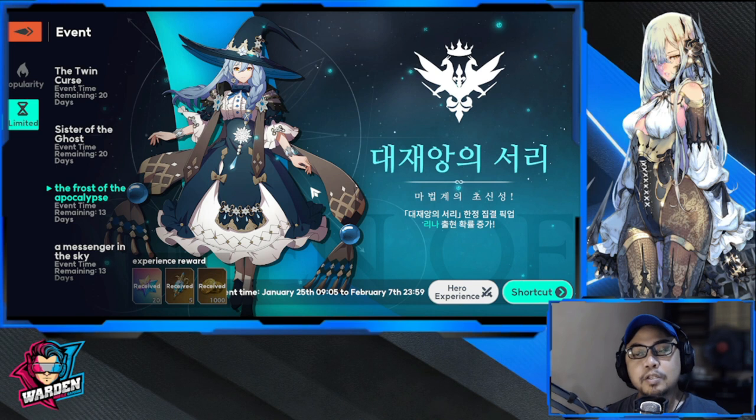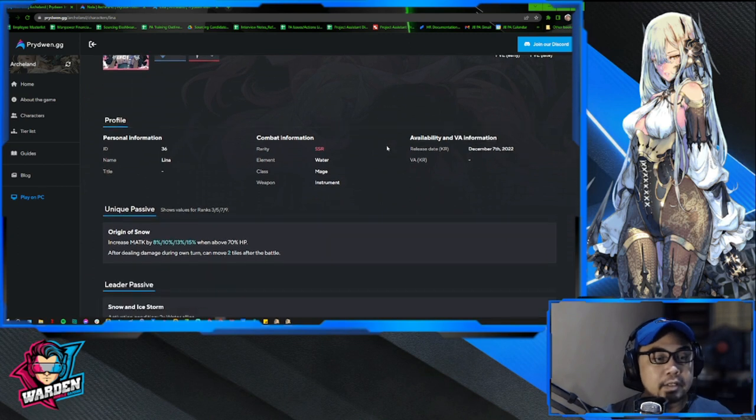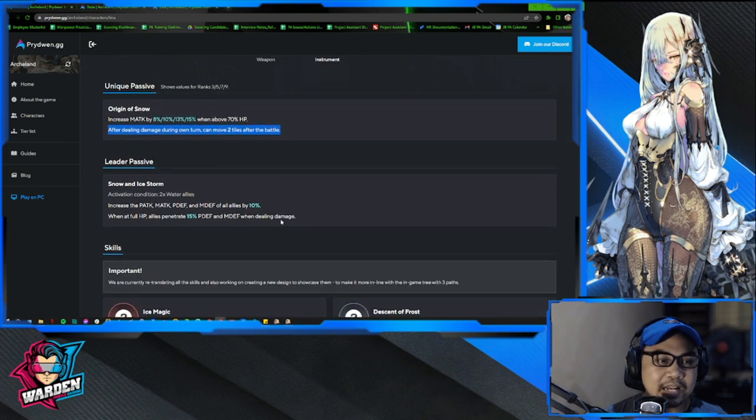Lina is one of the best mages we have right now. You might want to consider getting her because of what she can do. She is a water element mage. Her unique passive increases magic attack when HP is above 70%, and after dealing damage on her own turn she can move two tiles after battle. If she deals damage or casts a slow, she will have an advantage in movement — that's why she's really valuable and strong mechanically.